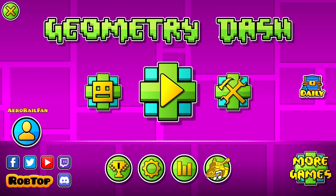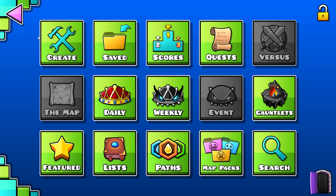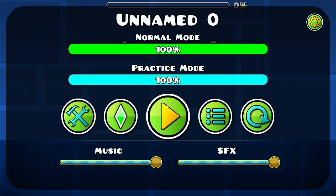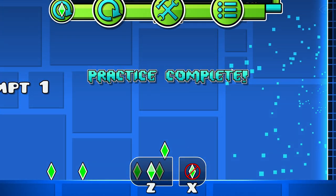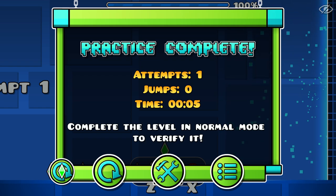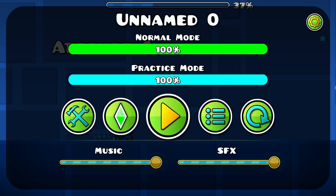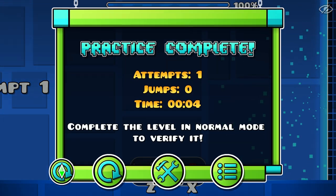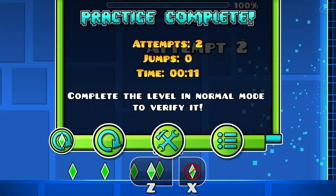Hello everyone, today I'm reviewing the brand new Geometry Dash 2.206 update. One of the new features is hard to explain, so let me show you. If I go into practice mode and verify this level, and I want to practice from the last checkpoint but don't want to restart — if I click this, I go all the way back to the beginning. But if I want to go from the last checkpoint, it puts me at the last checkpoint.